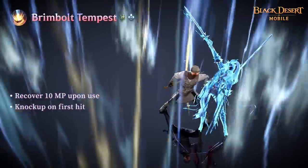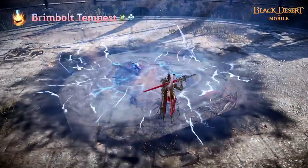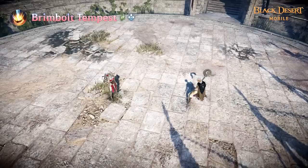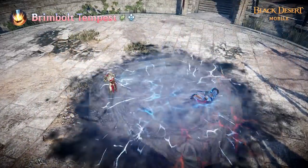Brimbolt Tempest is a skill where Draconia casts an electrically charged Miasma to damage enemies over time. Knock-up will be applied to the target and Draconia's AP will increase on first hit. This will also decrease the attack speed of the enemy on hit.